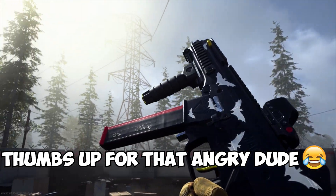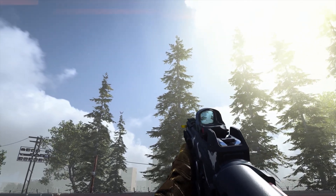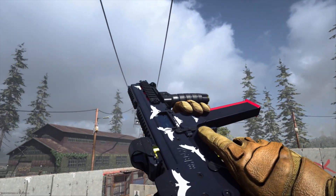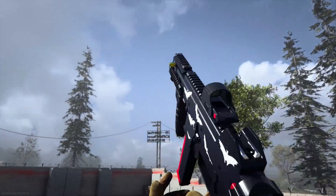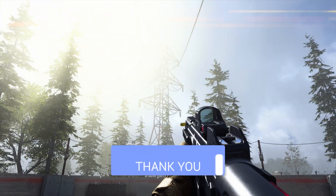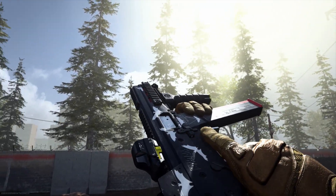What's up guys and welcome back to another Warzone video. In today's video I'm gonna showcase how I found this new Bat Out of Hell blueprint. And as you can see it looks pretty awesome with all the bats on it. I will also give you some tips on how to increase the chance of finding the contraband contract and how you can complete them easily. But before we go more in depth, please support the channel by dropping a like and subscribing if you're new here, because that would help the channel grow.